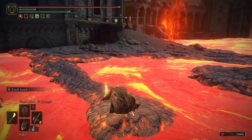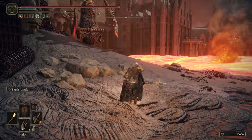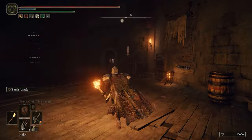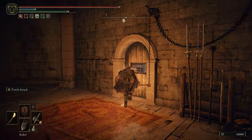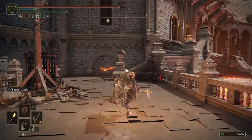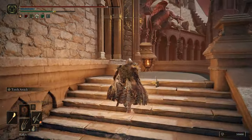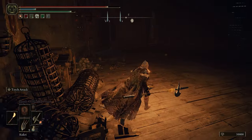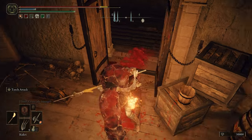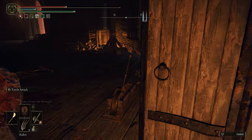Cross right here. There's a Virgin Maiden up ahead, be careful — just go around it and up through the window, then open this door. Ahead there's a snake guy, just jump past him. There's a shortcut right here you can unlock that connects back to the below area where we first started, by the Godskin Noble grace.